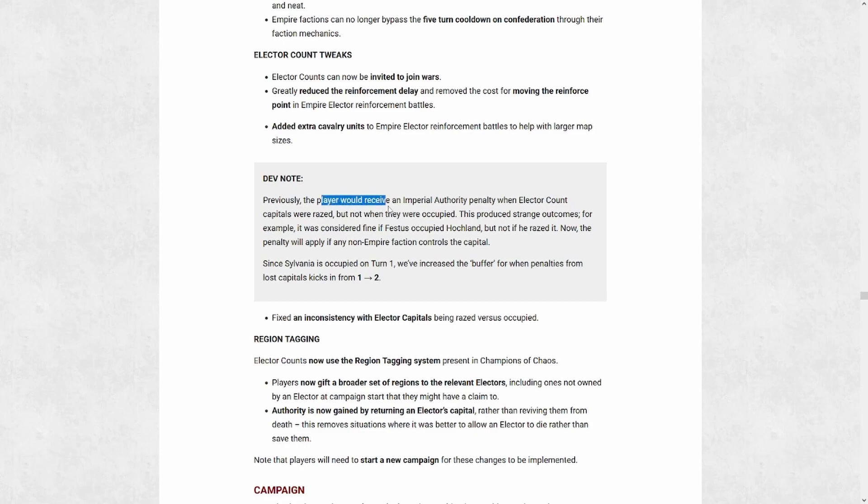The change specifically is that anytime an elector count capital is not controlled by them, you lose a point of authority. Previously you would lose an imperial authority point if the capital was razed, but not when occupied — so certain factions could occupy an elector count capital and you wouldn't get penalized. They've reworked it so that anytime a capital is controlled by someone other than an elector count you will lose authority, and since that now includes Sylvania — where previously it didn't because Sylvania starts with it — they've changed the buffer for that. Authority can be reclaimed by returning their capital, and the loss and gain for their death or revival is there as well, so it's two separate systems working together.